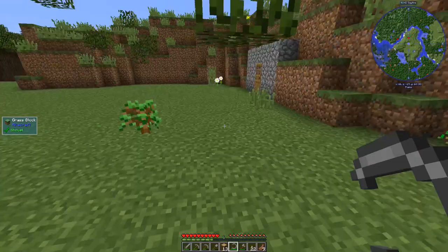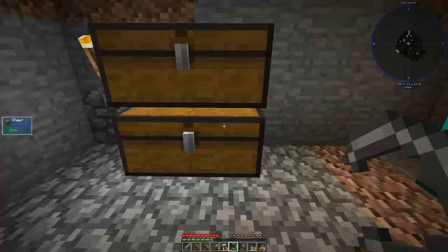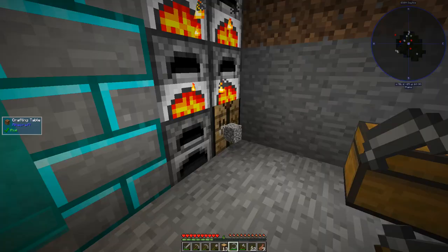Now we have sort of like an area that we can start working from. I've got a couple of apples. So how do I want to handle this farm? I think what I'm going to do is make a clay bucket, because just one bucket of water is going to go a long way to be able to get a farm going.